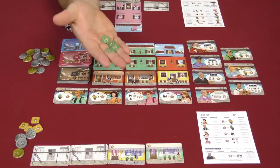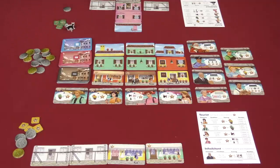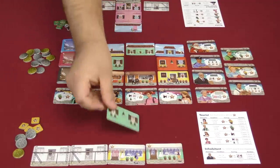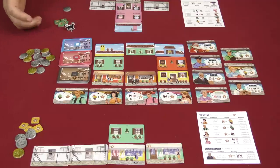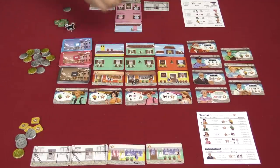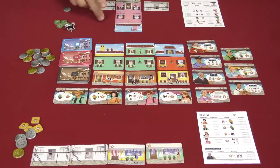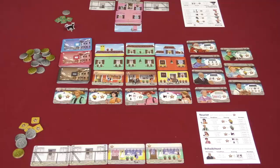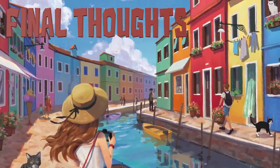To recreate that picturesque look, you have these tokens that give you three points each at the end of the game if you don't use them. What they allow you to do is break those two color rules. If you want to place a green second floor on a differently-colored house, you can do that but you must discard one of these three-point tokens — meaning three fewer points at the end. Importantly, if a placement breaks both rules at once, you only have to discard one token for that single placement.